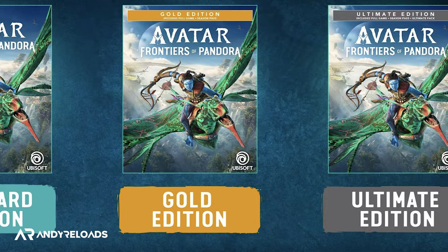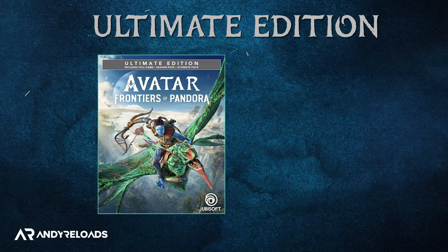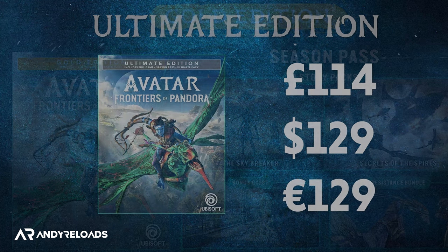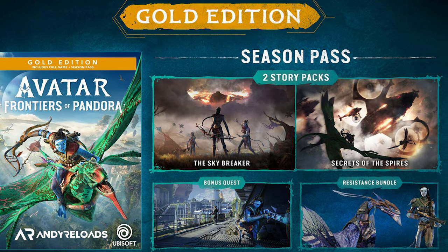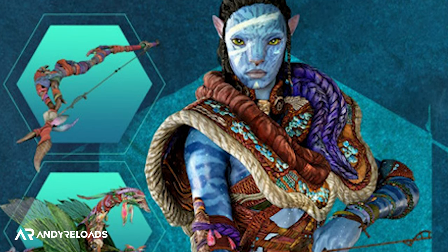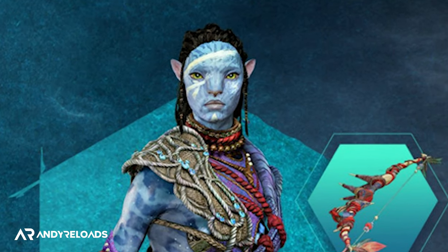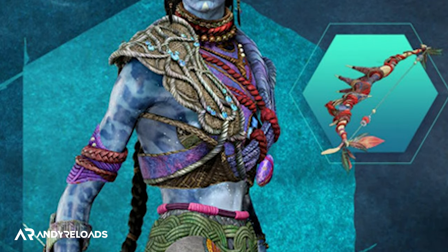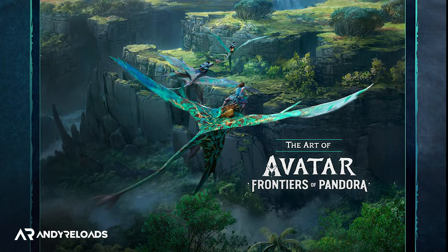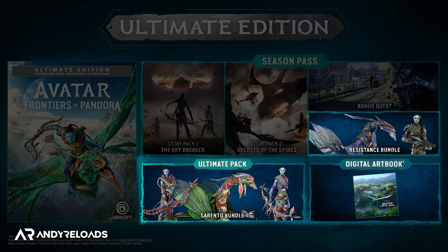The Ultimate edition comes in at £114/$129 and includes everything in the Gold edition plus the Sorentu Heritage cosmetic pack — a gear set, weapon skin, and Banshee/Ikran skin — the Sorentu Hunter equipment pack with another gear set and unique weapon, and a digital art book. That's essentially an extra £20/€20/$20 for a few additional in-game skins, so you'll need to decide if it's worth the cost.